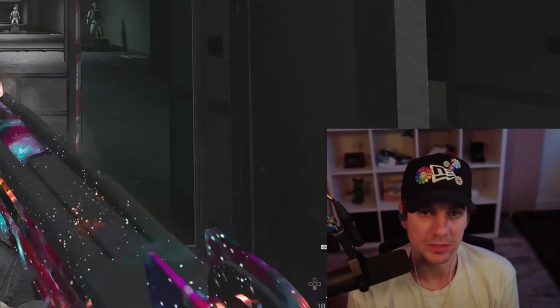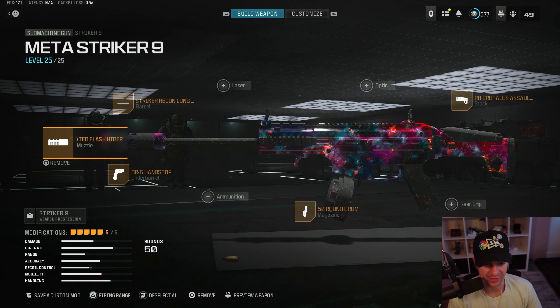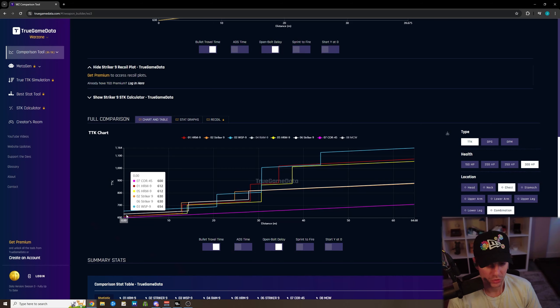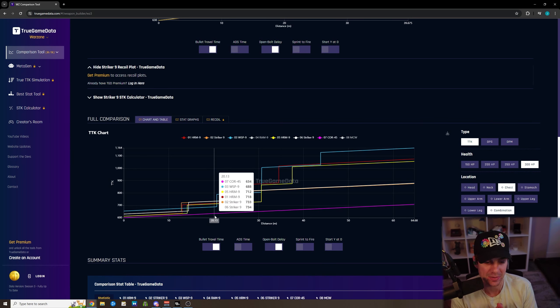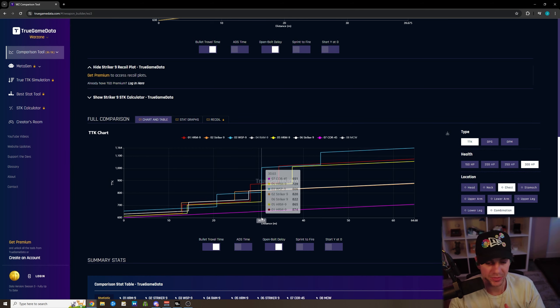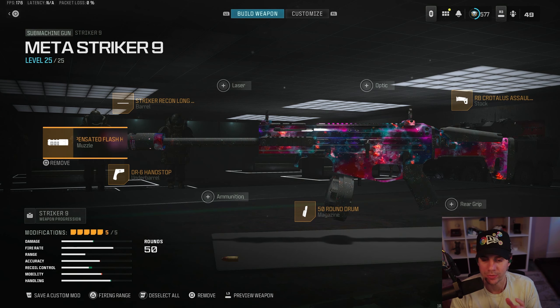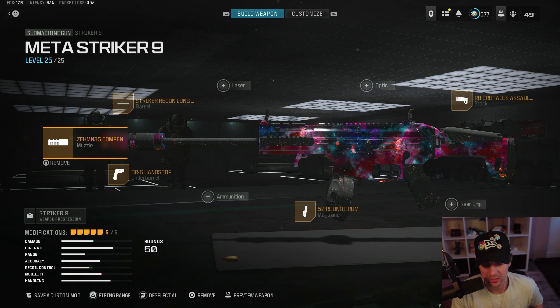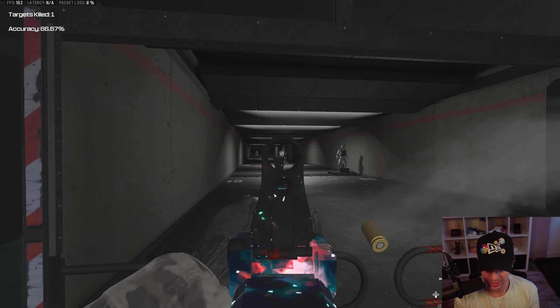The next gun is the Striker 9, and this is the longer range build. Personally I love this build. Looking at the numbers, the time-to-kill on this gun is statistically number two in the meta — the HRM9 is probably the only SMG that has it beat right now. The iron sights on the Striker 9 are fun, the mobility is fun, and this is a longer range build that makes it very easy to control recoil and drop enemies.